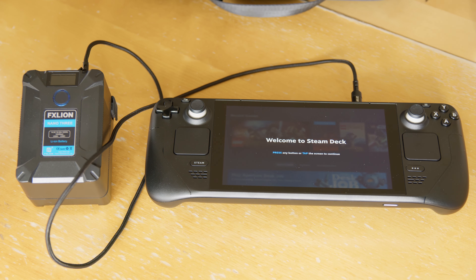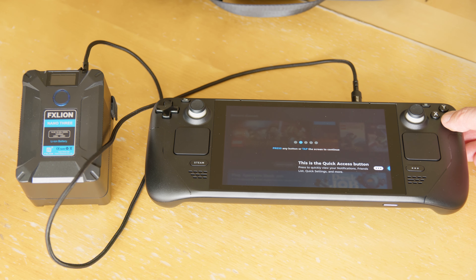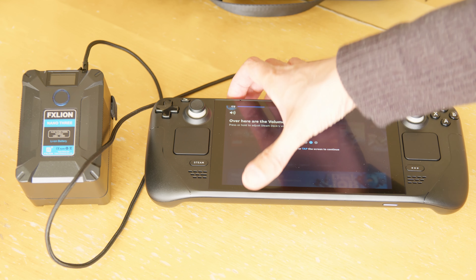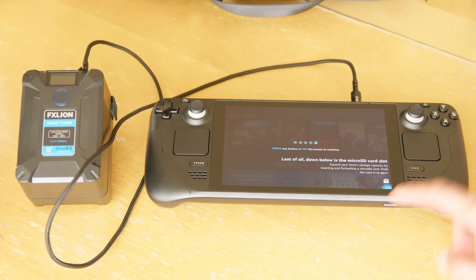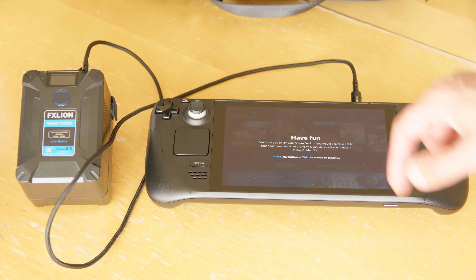Welcome to Steam Deck. This is the Steam button — press to access your library, store settings and more. Press and hold to view Steam button shortcuts. Quick access button: view your notifications, friends list, quick settings and more. Power button — press and hold to access the power menu. Volume buttons — turn it almost all the way up. Down below is the micro SD card slot. By the way, this is the 512 gigabyte one with the fancy screen, supposedly.